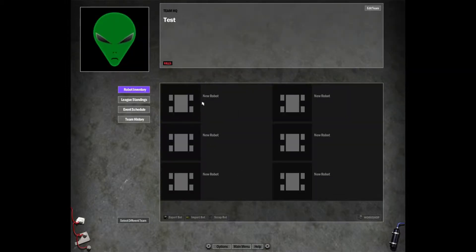Here you can see our team HQ. You'll have the team motto up here, and here you can access events and stuff. Here are our six bot slots — as you can see we don't have any right now. To get started you can either double click or highlight and click 'Workshop', which will bring up the building menu.